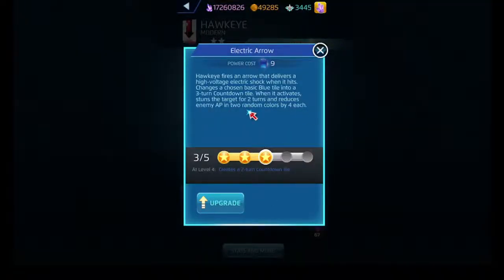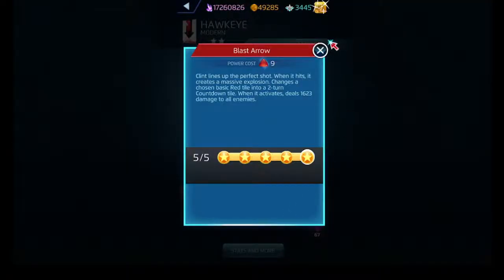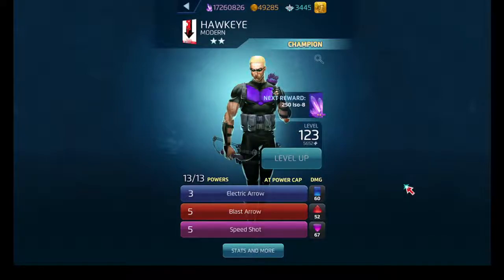Blast Arrow also costs nine. You select a red tile and create a two-turn countdown tile. When the countdown tile reaches zero, it does damage to the enemy team - pretty straightforward. And then finally Speed Shot - you create about four countdown tiles on the board, and when those countdown tiles reach zero, you do damage to the target.